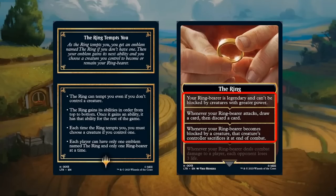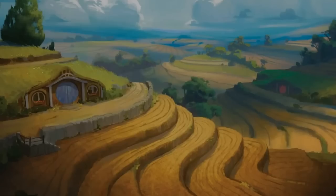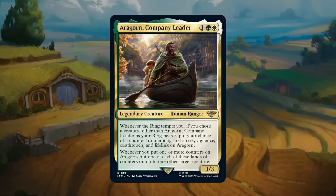If the opponent destroys your ring bearer, it doesn't matter — the next time the ring tempts you, it still goes up to the fourth ability and you can choose a brand new ring bearer. You could also swap the ring bearer between triggers. And if you get the fourth temptation, whenever your ring bearer deals combat damage to a player, each opponent loses three life — which can end the game quickly, especially paired with the evasion and card advantage the ring provides.